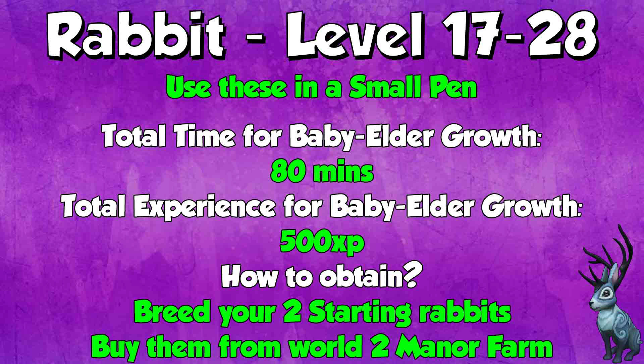Starting off from levels 17 to 28, right off the bat of the tutorial, you want to do rabbits in your small pens. The total time for a rabbit to go from baby to elder is 80 minutes. The experience you get for baby to elder growth is 500 XP when you check the health — that's a very high amount of XP for the level. You can breed the starting two rabbits in your breeding pen and move them into your small pens, or you can buy them from World 2 Manor Farm. They're very, very cheap — people pretty much give them away — and you can buy loads of baby rabbits to level up to level 28.